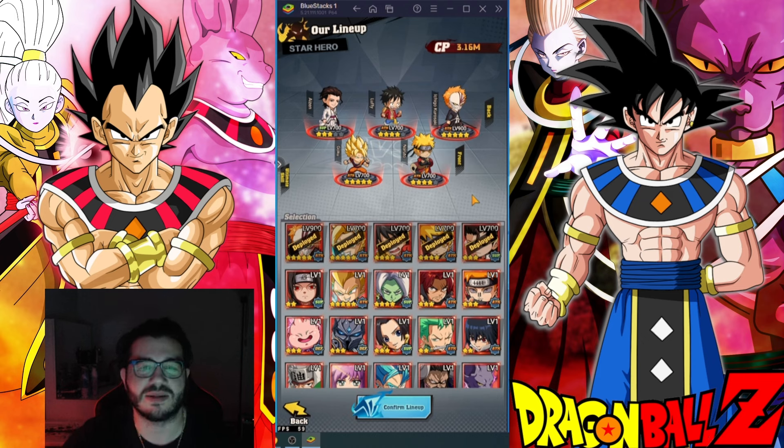Attention to detail. Now, the best primary source of having higher CP is by just putting in units that have the most stars — not the most attack, the most stars.